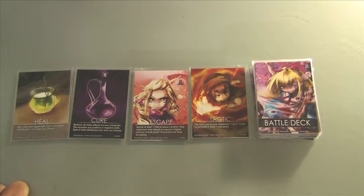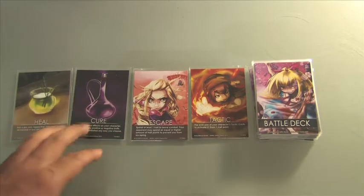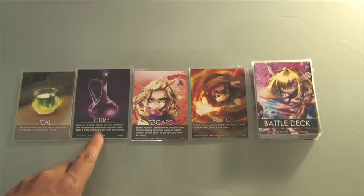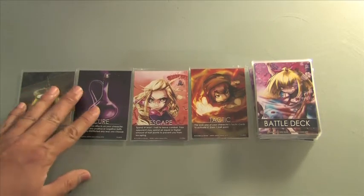Cure removes any status ailments like poison or stun during battle. Plus, you gain a nifty three traits just for using it. So even if you don't have a status ailment, you can use it just for the trait gain.